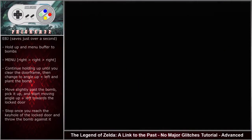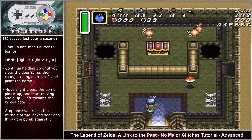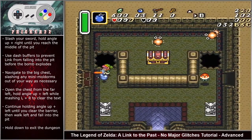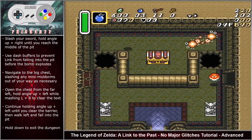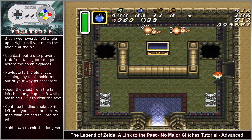There are a few bomb jump options in this room. The most optimal is the Skull Woods early bomb jump, saving just over a full second. Hold up and menu-buffer to bombs, continue holding up until you clear the door frame, change to angle up left and plant the bomb. Move slightly past the bomb, pick it up, start moving angle up left toward the locked door. Stop at the keyhole of the locked door and throw the bomb against it. Slash your sword, hold angle up right until reaching the middle of the pit, then use a dash buffer to prevent Link from falling before the bomb explodes. Navigate to the big chest, slashing any mini-Moldorm arms out of your way. Open the chest from the far left, hold angle up left until you clear the barrier, walk left, and fall into the pit. Hold down to exit the dungeon.